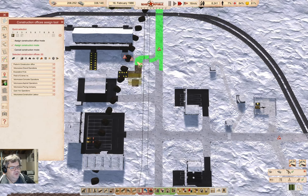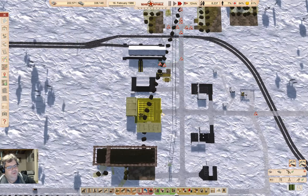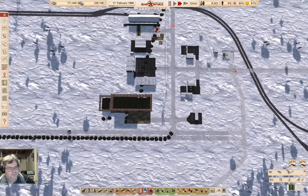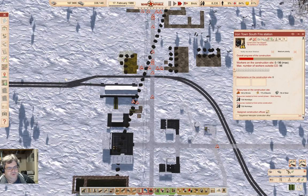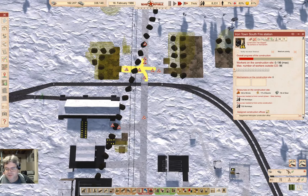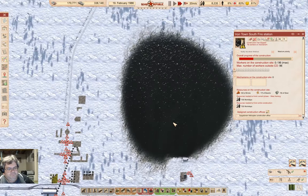I can add some more stuff to the construction queue. I can go in here and grab sewage — two of those. The fire station — it's not built yet. And it won't do much good until I have people up here. Unless I could put a chopper pad on it — that might not be the worst option. I'll have to think about it.